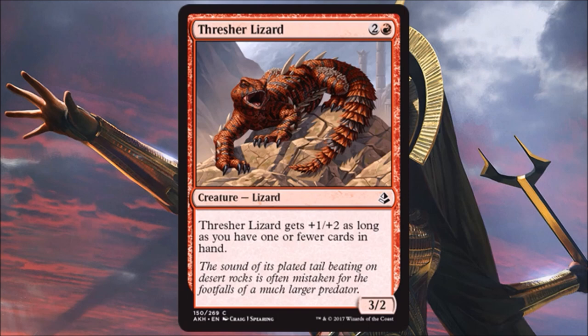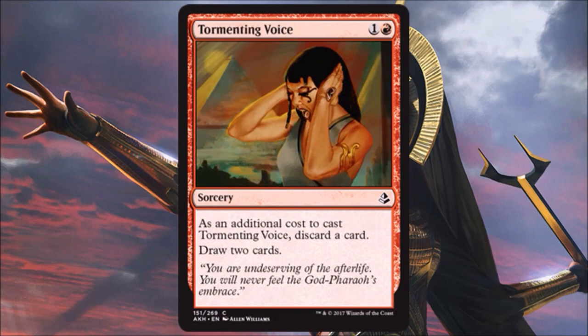Thresher Lizard is a decent limited card — a 3/2 for three with very economical stats. Later in the game when your hand size gets down, it becomes a 4/4 that can hang with bigger creatures and trade up. Tormenting Voice keeps getting reprinted every block but it's a fine card. It has seen some Standard play and could again. In limited, it's good in aggressive decks — it's not really card draw so much as double cycling, and discarding a card can be a benefit. You could discard something you can play from your graveyard or that benefits from cycling. Usually happy to run one of these in an aggro build.